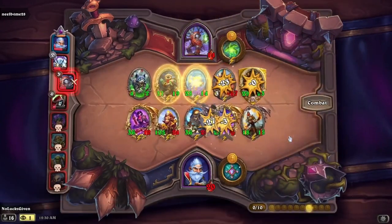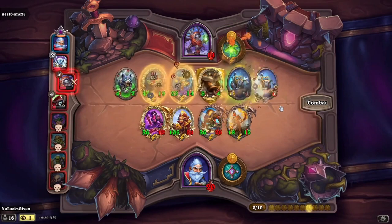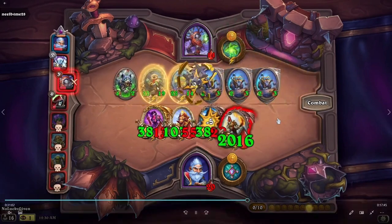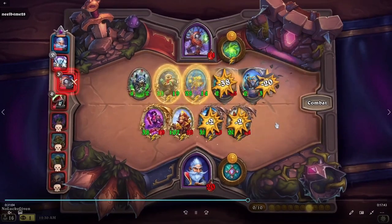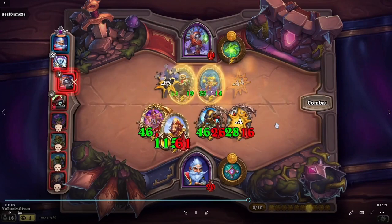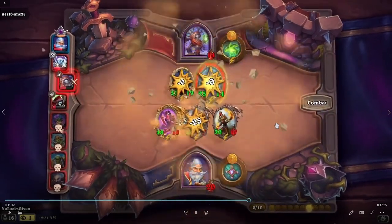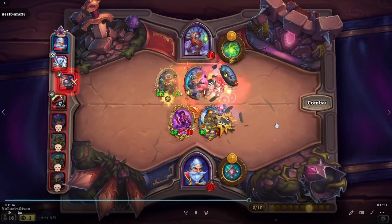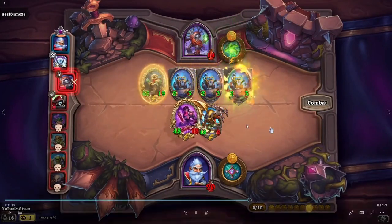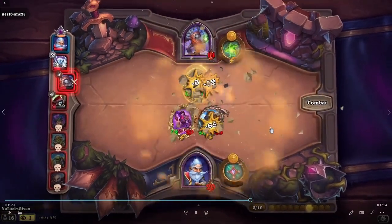I'll spoil it here a little bit — this is going to be our finals opponent. They have a really nice mech comp set up. This guy gets divine shield whenever you summon a mech, and this gets divine shield whenever something else loses divine shield. So they're a nice little combo — you just have a bunch of divine shields, give these a bunch of stats, and then it makes it really tough to battle through.